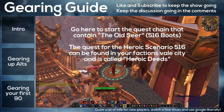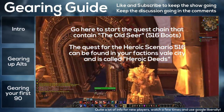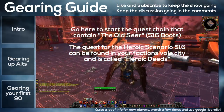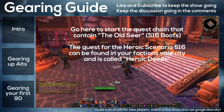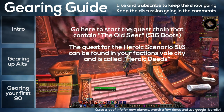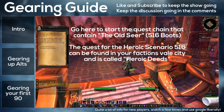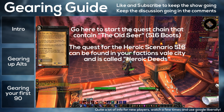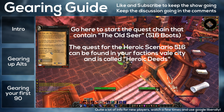After this you should start thinking about doing heroic scenarios and the Old Seer quest line. The Old Seer will reward 516 boots, and your first heroic scenario will give you a definite 516. Subsequent heroic scenarios will give you a chance of getting a 516. When you go into your faction's capital city you'll get a quest to talk to Lorewalker Cho. He'll give you a few different quests which now just make you do a few heroic scenarios, then give you the Old Seer quest. The Old Seer quest is easily solo-able — just do that, get your 516, and start queuing up for heroic scenarios.